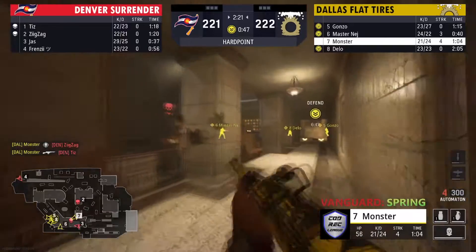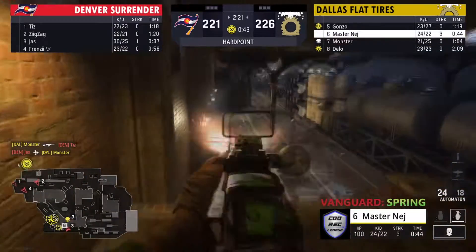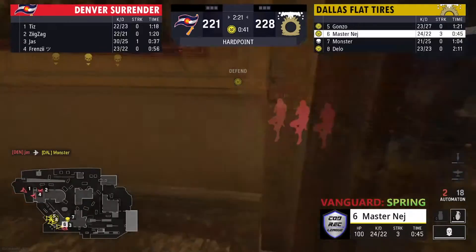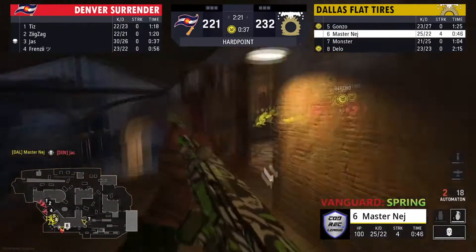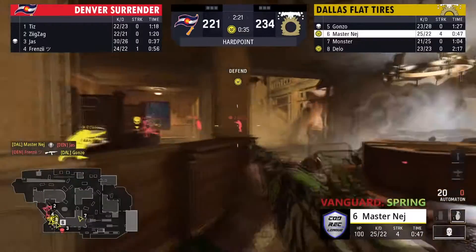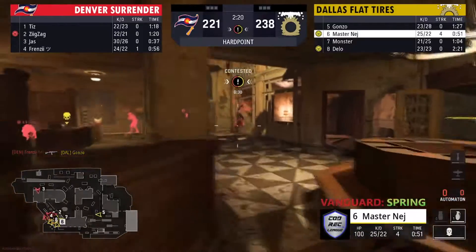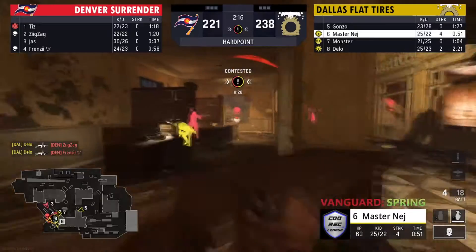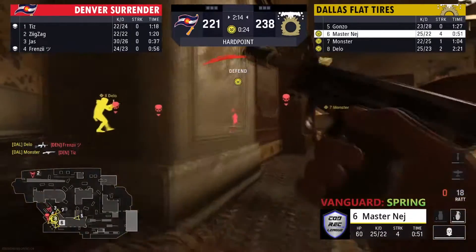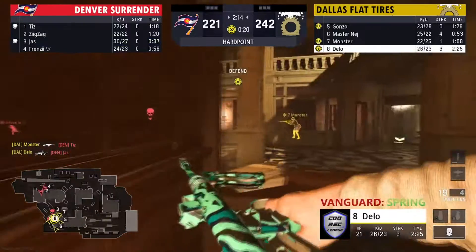Monster clutching up, picks up a two-piece, on a four-streak now before going down — probably shouldn't have mentioned that, caster curse. Nej goes chalice with the pistol outer, gets the kill. After being down about 80 in this first map, can Dallas bring it back? Guys pick up the first — that'll be two down. Delo with the Owen Gun is absolutely going off right here as Denver is not able to find anything.